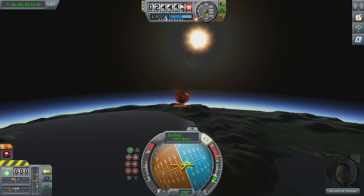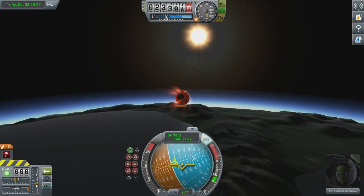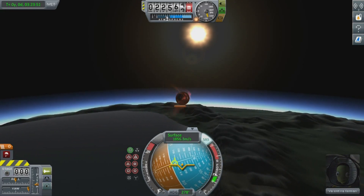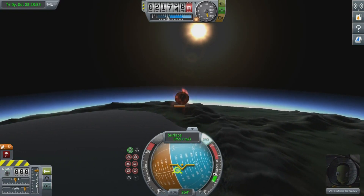Now when reentering Kerbin's atmosphere, your ship will catch on fire — that's due to friction and it happens in real life. However, you want to make sure to keep it angled. If you do not, your ship will blow up.